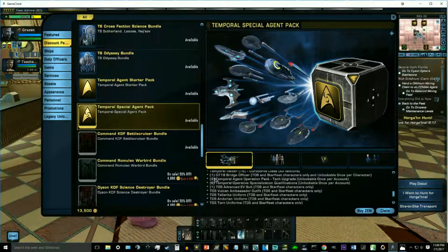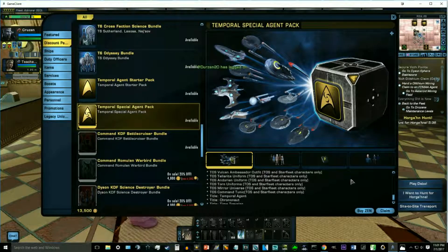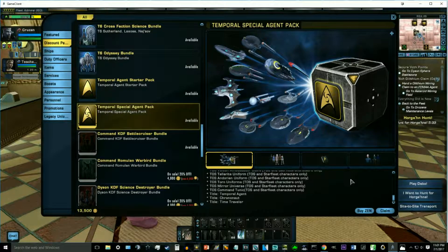As far as some of the other items you get: a 0718 Bridge Officer from the movies, claimable once per character. You get three Temporal Agent Tech Upgrades, unlockable once per account. You get six Temporal Operative Specialization Qualifications — these allow you to train your Bridge Officers in the Temp Ops Specialization. You also get one TOS Advanced EV Suit for Starfleet only, various uniforms including the Vulcan Ambassador, Tellurite, Andorian, Torn Uniforms, the Mirror Universe, and Command Tunics — all for TOS and Starfleet characters only — plus the titles Temporal Agent, Chrononaut, and Time Traveler.